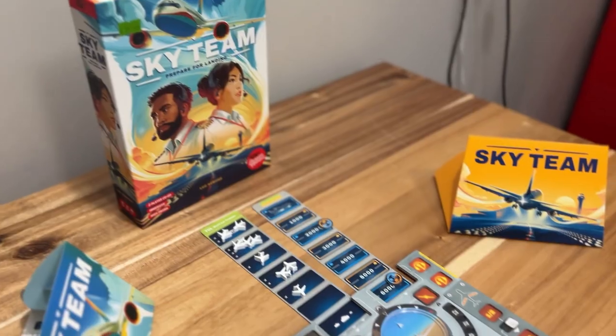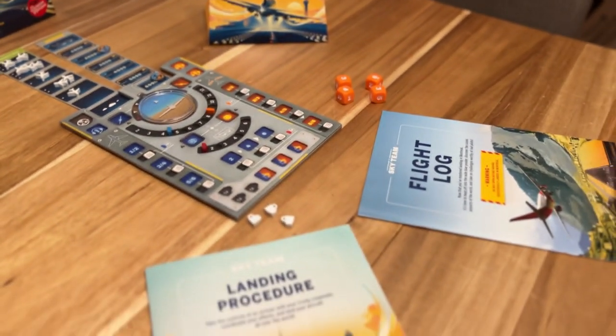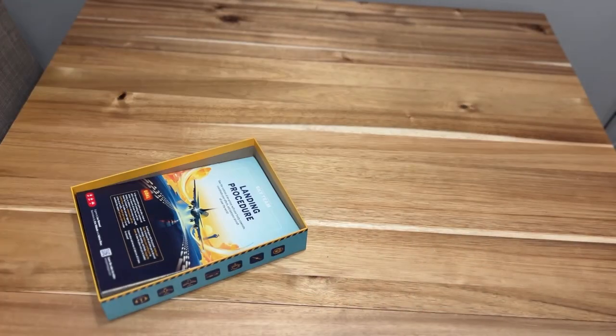Do you have what it takes to land a plane? Sky Team by Scorpion Mask is a two-player only co-op game where you're trying to land a plane. Let's take a look inside the box, how to play, and whether or not I think this is going to win yet another award for the German Spielpreis after it's already won the Spiel des Jahres.